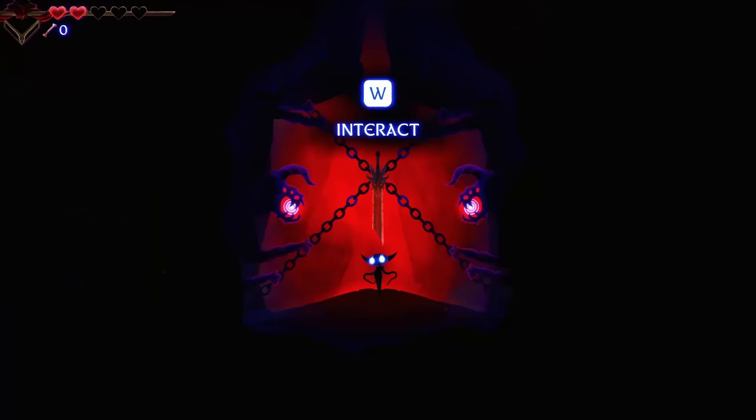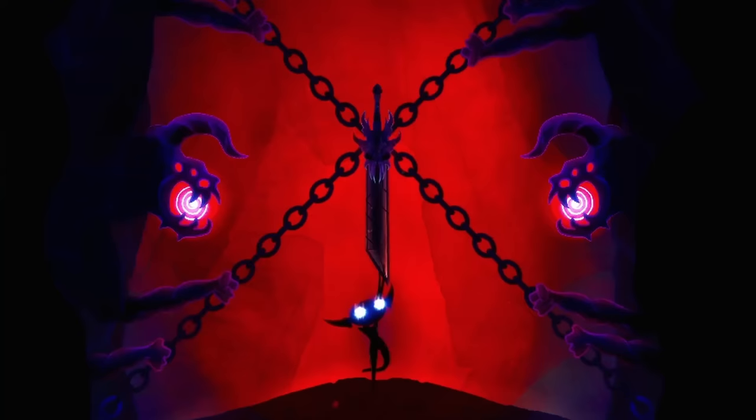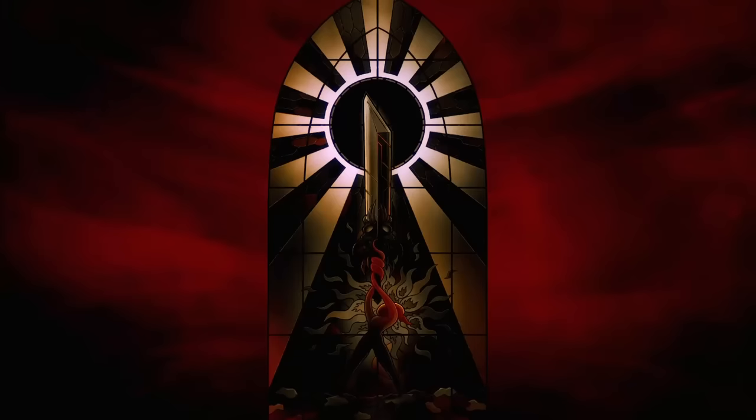Tied up with flimsy-looking chains held together by two stone carvings that seem to be playing an unwinnable game of tug of war. We slink our way up to the hilt, making sure to press as much of our body against it — GET YOUR MIND OUT OF THE GUTTER! And voila! Doomblade acquired! Roll credits! We did it! Tutorial survived!